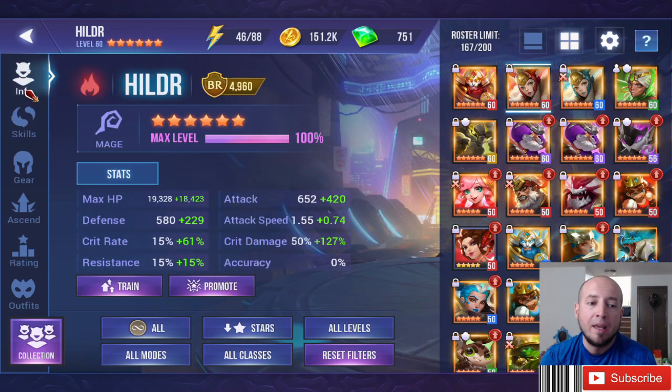Currently I have her on attack speed, crit damage, HP. She has about 37k HP, 1070 attack. Attack speed is low because I don't have good attack subs or six-star gear, so it's 0.74 added on to attack speed. Crit damage is pretty good, crit rate I want to improve on. But I am going to show you where you can use her, what she can be good for, and hopefully you take my advice.